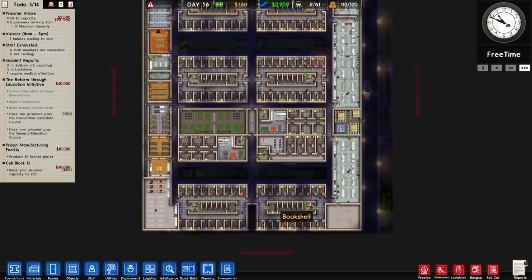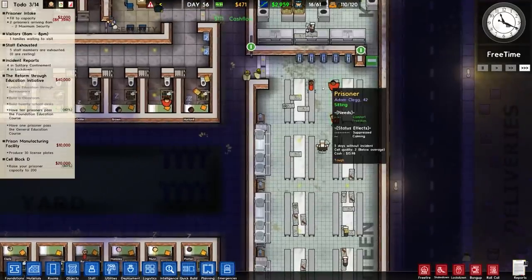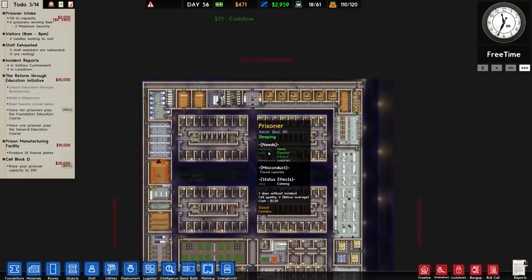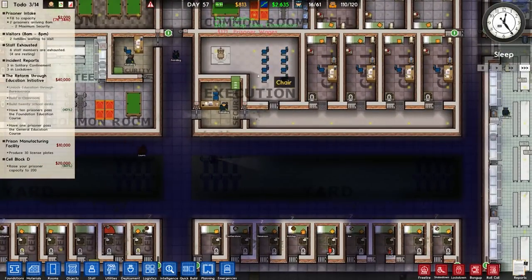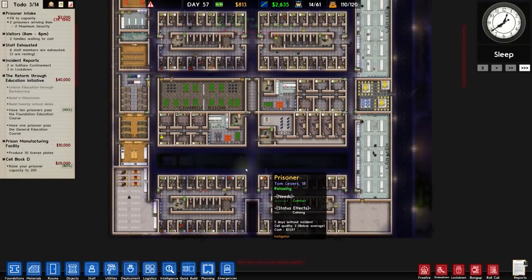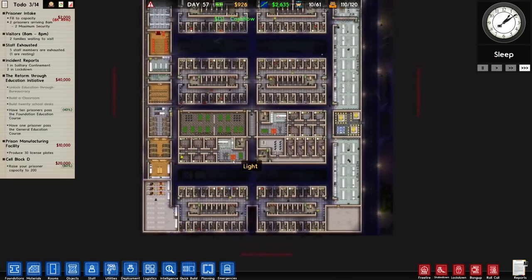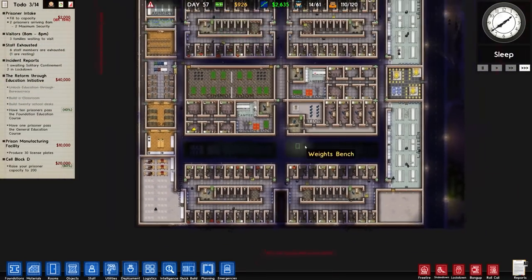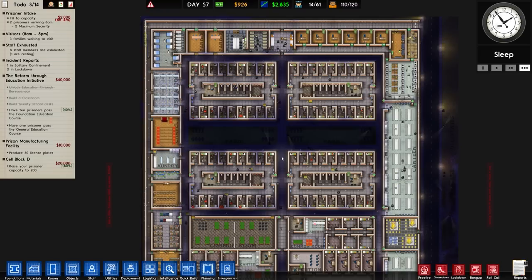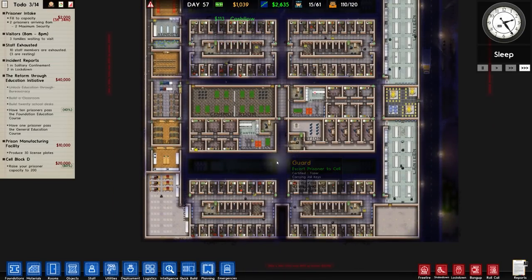We're going to leave it there for now — that's been a bit of Prison Architect. Not as eventful as last time, but that is not a complaint, just an observation. We've had only the death and parole and the odd fight here and there, but certainly nothing like what we've seen previously, which is brilliant. Next episode we'll finish off the flooring and things like that around here, and really we're on the home straight of figuring out exactly what we want to do with the facility. We're not going to be expanding anymore — that's not desirable nor needed. We do need to finish off the workshop and put something in here. Either way, I hope you have enjoyed the episode and the series so far. Thanks very much for watching, take care.